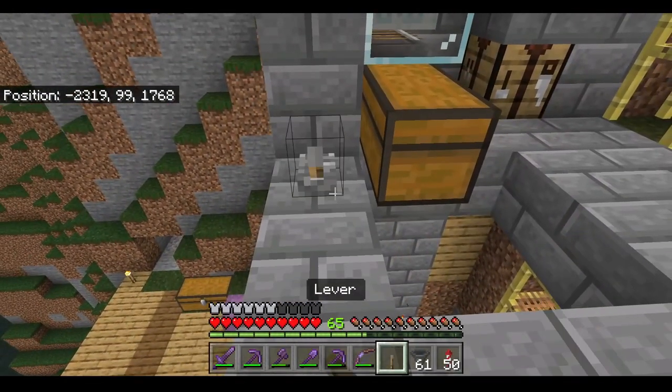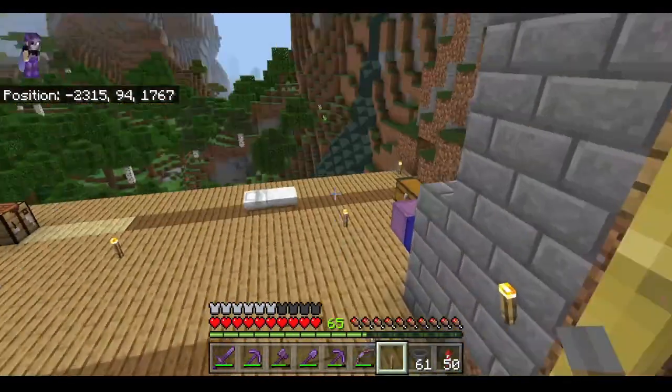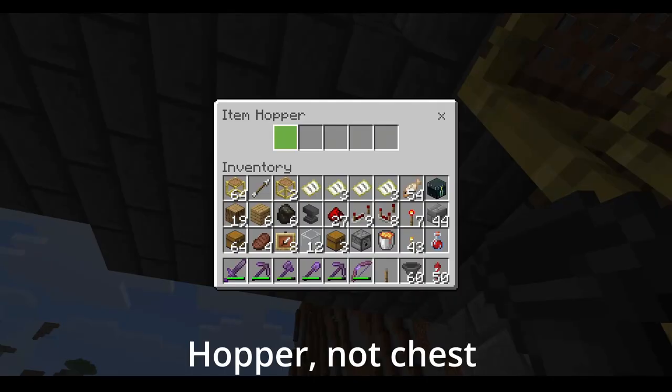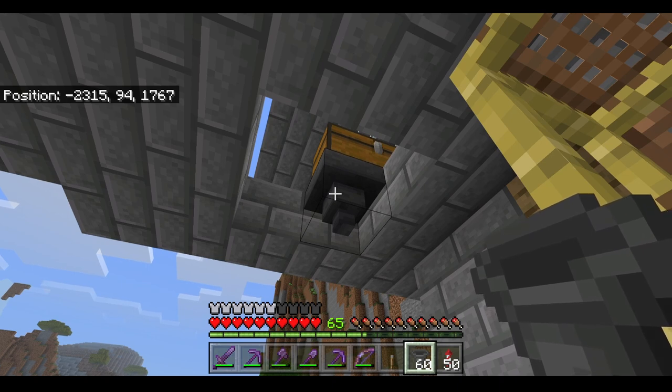First we're going to put a lever down by this chest here and switch it on. Now we're going to attach a hopper underneath the chest. Items are not flowing into this chest because the lever is on, causing this block to have a signal which is causing this hopper to not take in any items.